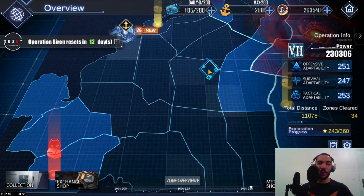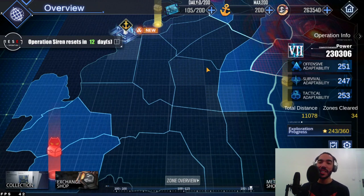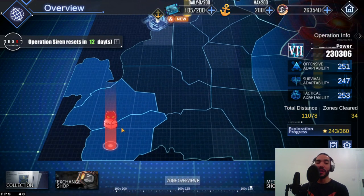If you're going to start Operation Siren and you're not sure if your fleet is up to spec, I would recommend saving all of the siren coordinate loggers for the end of Operation Siren when your offensive ability, survival ability, and tactical adaptability are at their maximum. If you're a new player without much fleet tech or good ships, your best bet at killing these bosses is waiting until the end of the month to get all your adaptability stats maxed out.